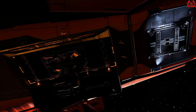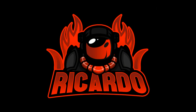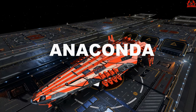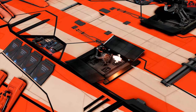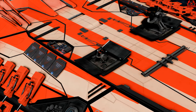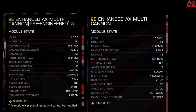We're going to take a look at this new AX multi-cannon and put it up against its sister module, the normal gimballed enhanced AX multi-cannon. My test ship for this will be the Anaconda, here in the paint job Solar Burst, available by watching partnered streams for 30 minutes. So, this pre-engineered AX multi-cannon from Azimuth — we saw the enhanced AX multi-cannon before, and now we have a pre-engineered gimballed version. In true scientific method, we'll take a look at the stats.